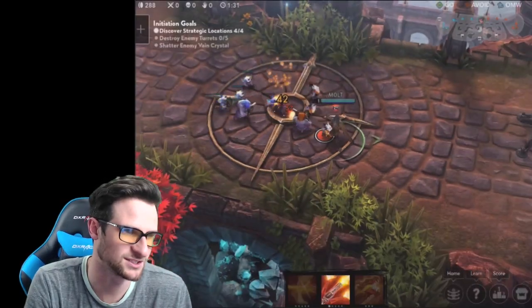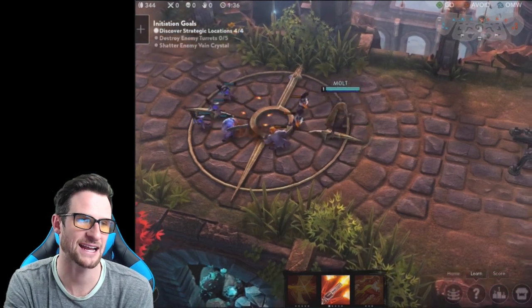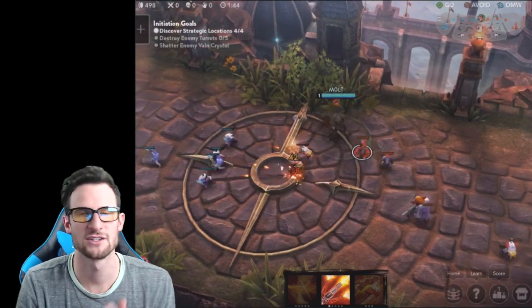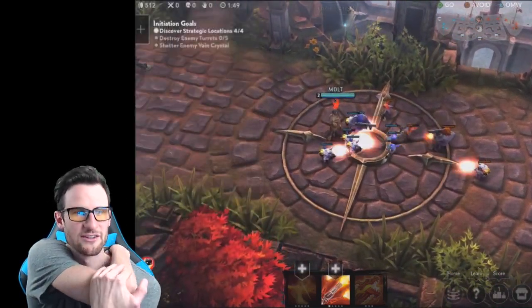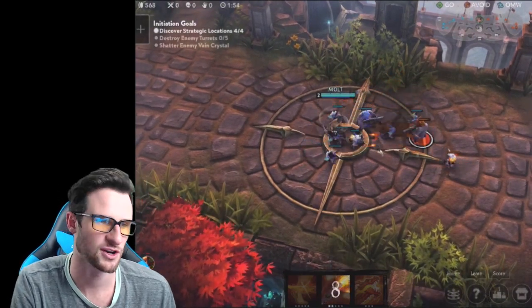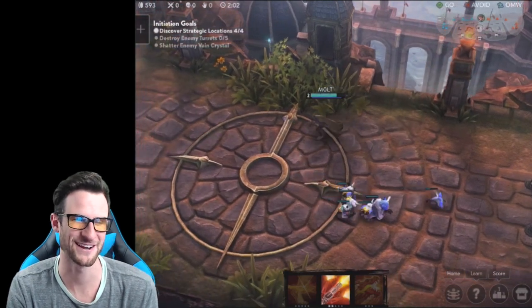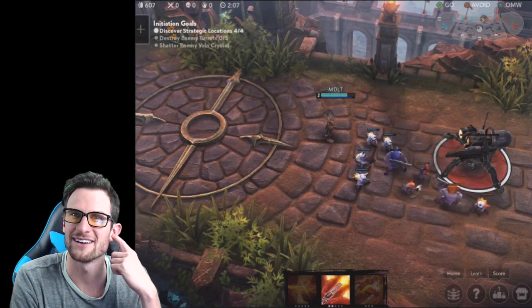With minions, you get gold if you land the killing blow. You can see how good everything looks. What I generally do is attack a character that my minions are not attacking, then when a minion my team is attacking gets low health, I turn and finish it off to get the gold. We just leveled up, so we can level up one of our abilities. I'm going to level up the second one — it's the revolver. The first ability is a CC that does damage and slows enemies, so you want to save that for enemy heroes.